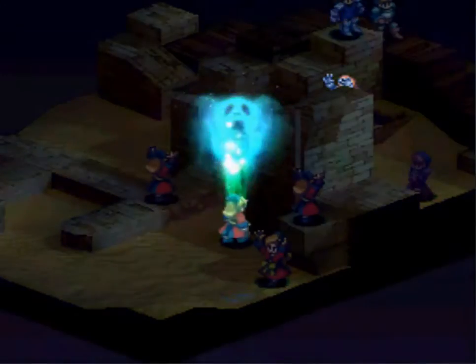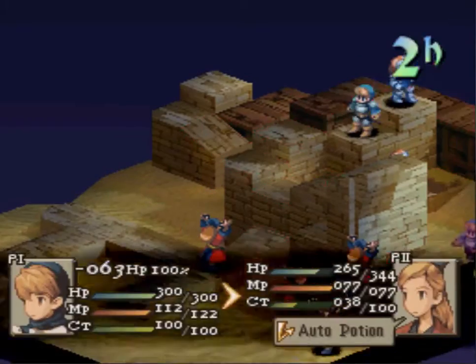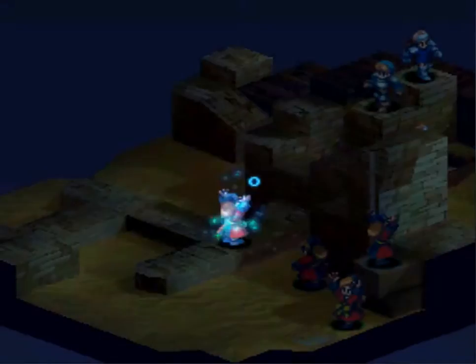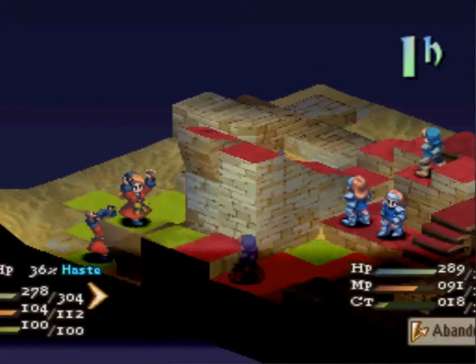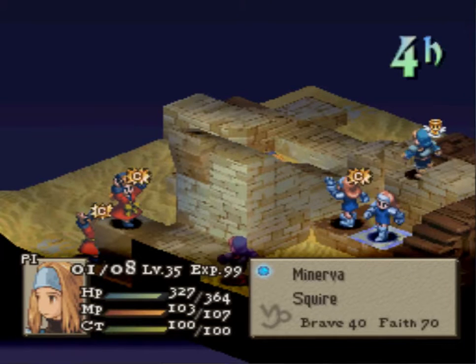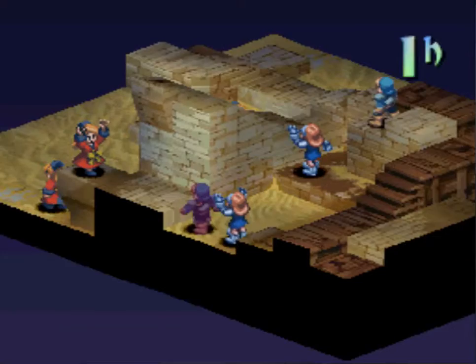Rex has to reposition himself. Get a hit — oh, a counteract, that was cute. Throw stone! That also cancels charging. Looks like another Leviathan coming in — big AoE, can get rid of the random. Oh my god, and there's the Sinkhole as well!